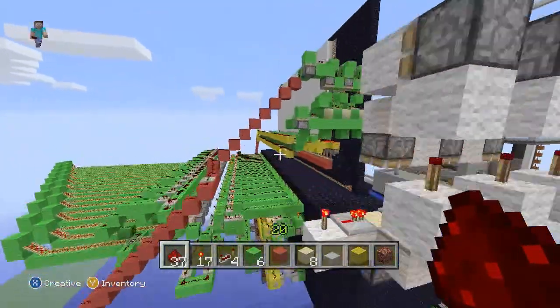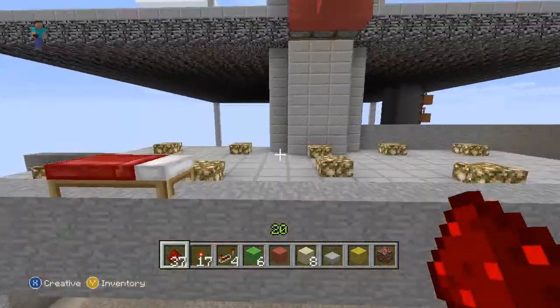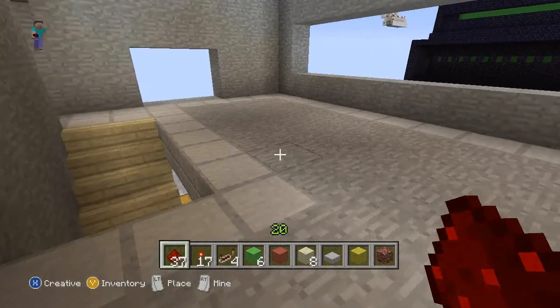Every time a zombie drops down there, it'll spawn two zombies inside your base that you'll have to kill, or else you'll be getting attacked from behind while trying to kill all the zombies coming down. This is basically like chicken defense — zombies are going to be spawning and you're going to have to take them out.